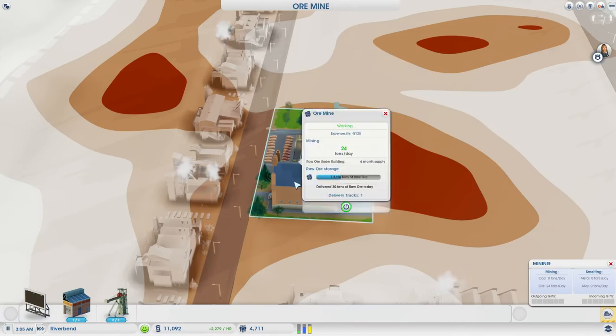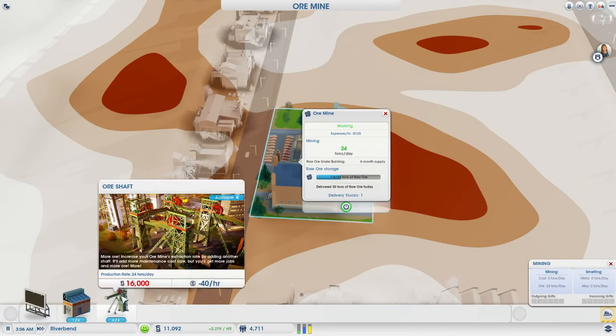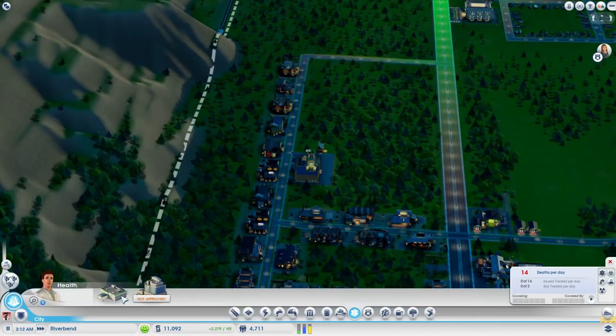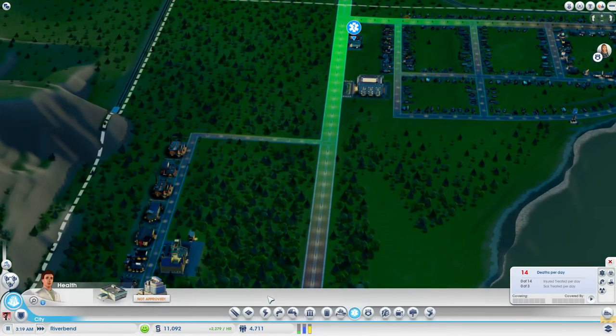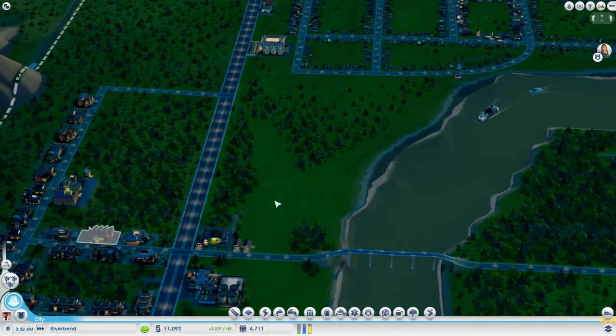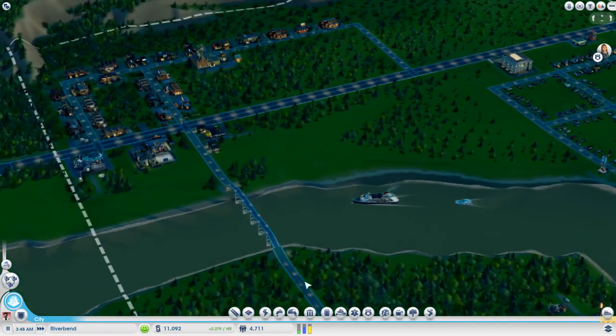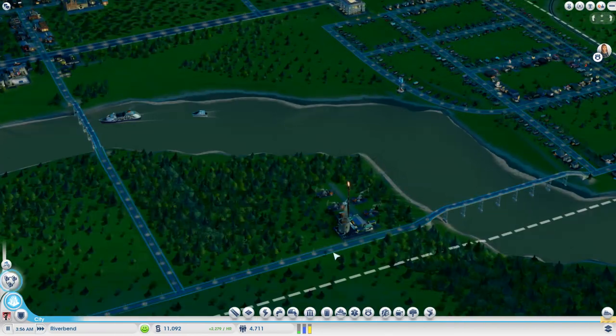How are you doing? 24 tons a day. I want to save off expanding you until much later on. I want to make sure I've got tons of money to expand you really quickly, so we can get the HQ building up really fast. That's the plan.